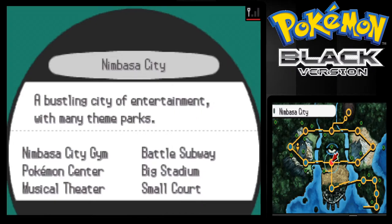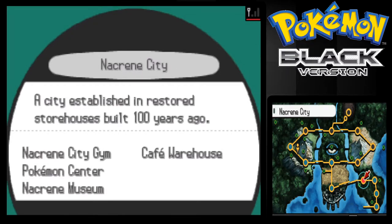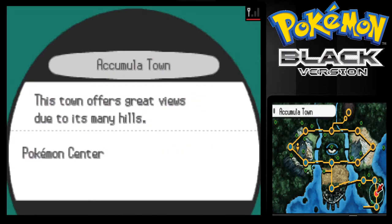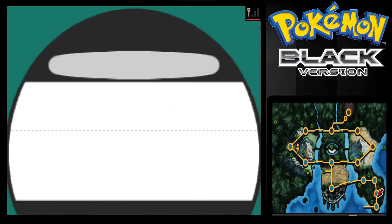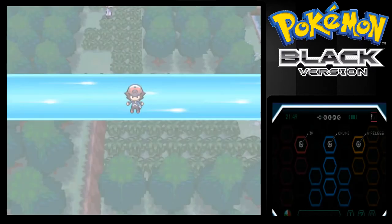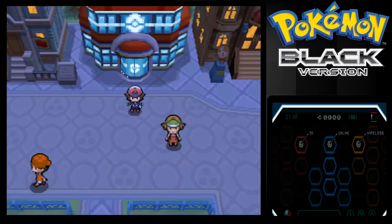I might look this up. I know that Roggenrola can learn Strength — I just looked it up. I just need to find out where it is. So I'll have to just catch a Roggenrola. Do I have any Dusk Balls? It'd be nice if I had some Dusk Balls.